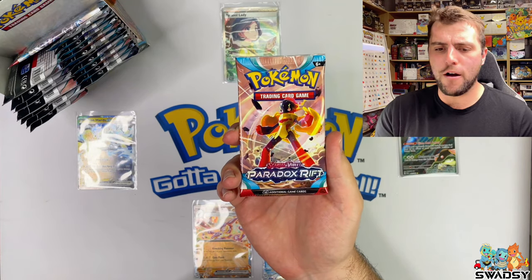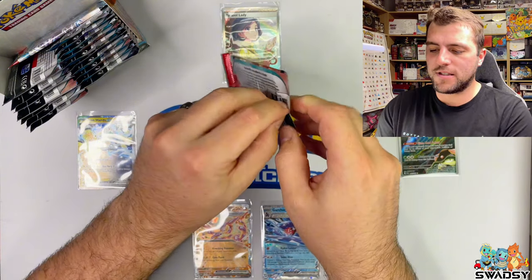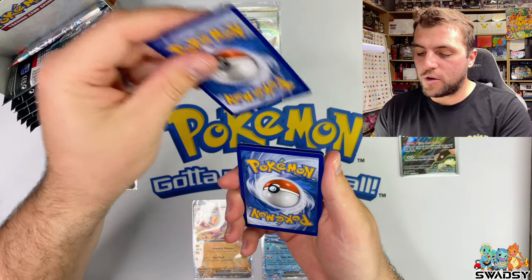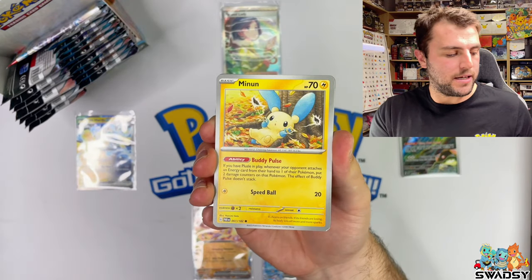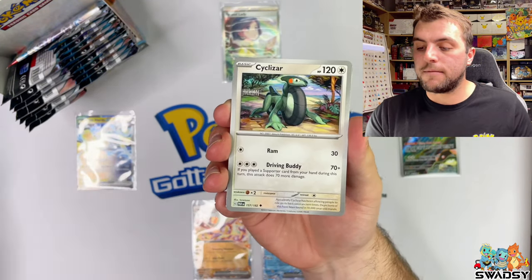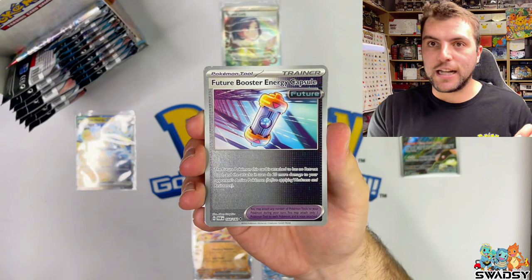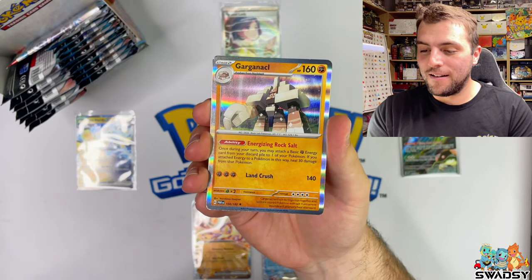It looks like that right side is firing up, so I'm going to continue opening from the right side. I've heightened my chair because it was very low. Darkness energy - Minim, Fucalco, Purloin, Sir Skip, Cyclizard, Professor Turo Scenario - there is an SAR of that one too. Mindshadow, Future Booster Energy Capsule Reverse Holo, Ancient Booster Energy Capsule, and a Garnuckle Holo Rare.